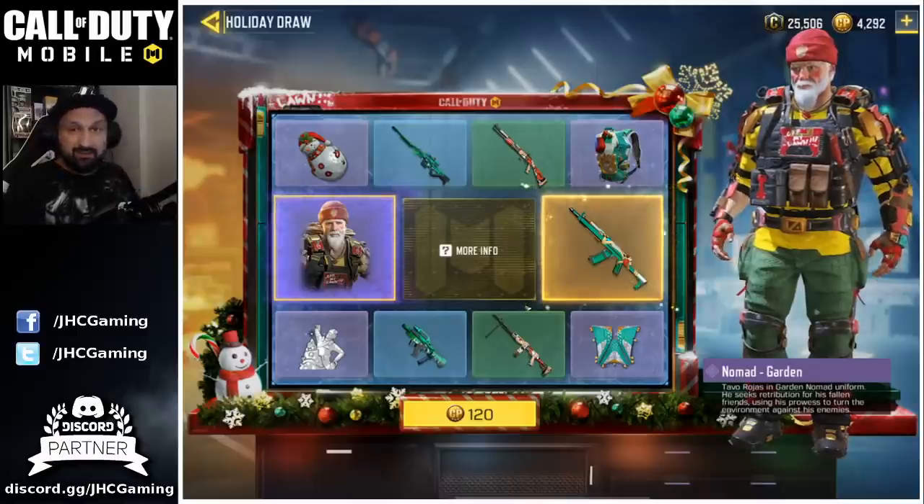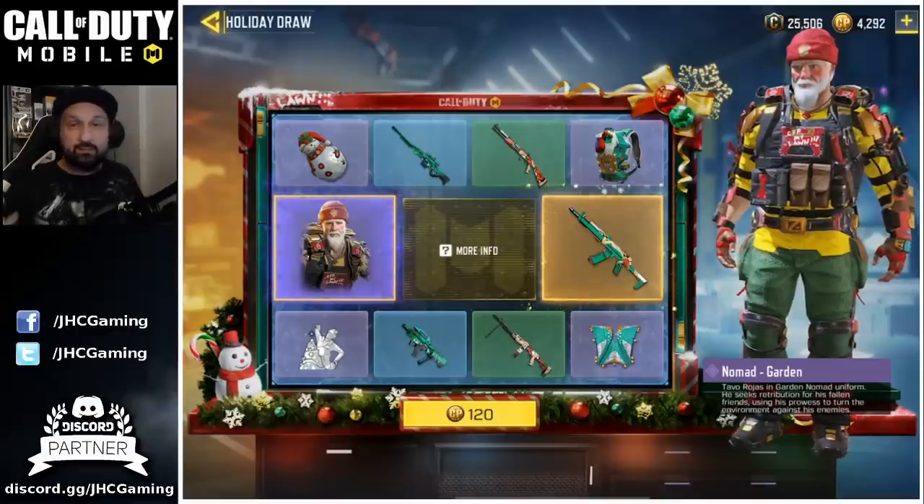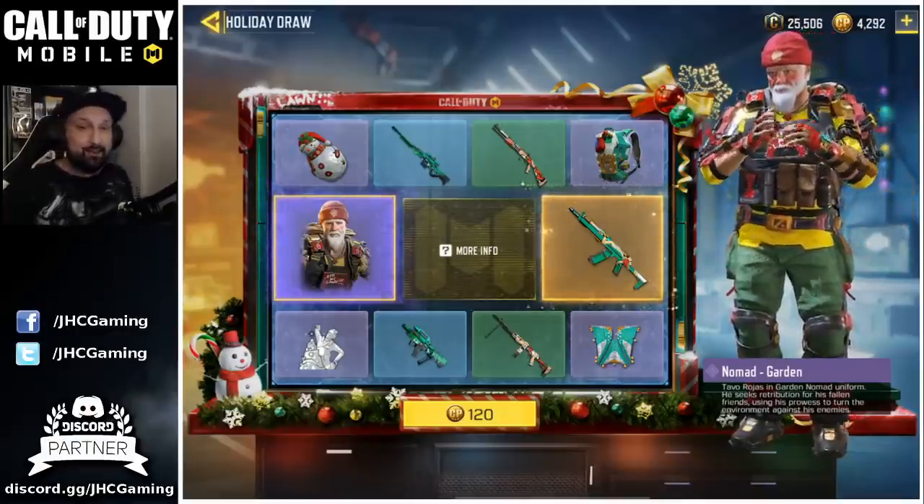Today I'm gonna spend thousands of COD points. We also got a bunch of new stuff in the shop — some new crates, some new character skins, some new weapons — so we'll take a look at everything today.